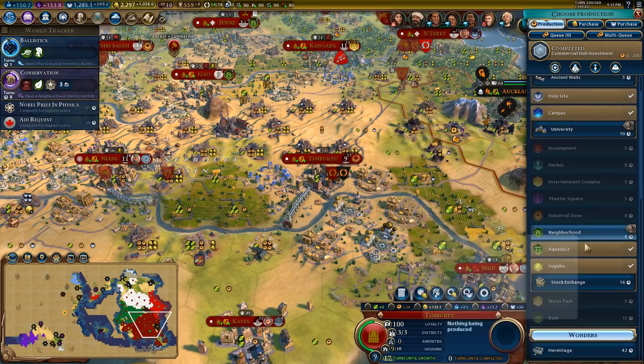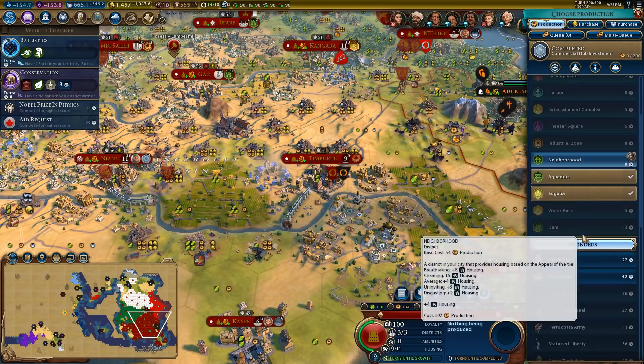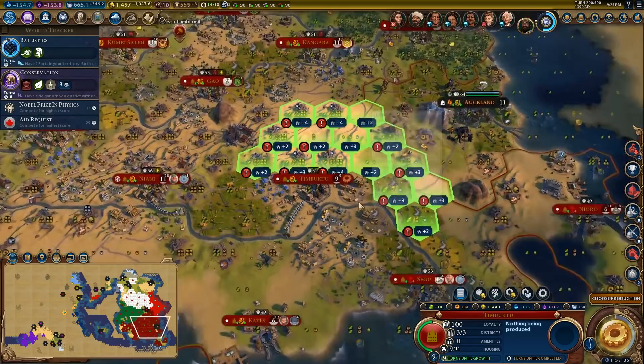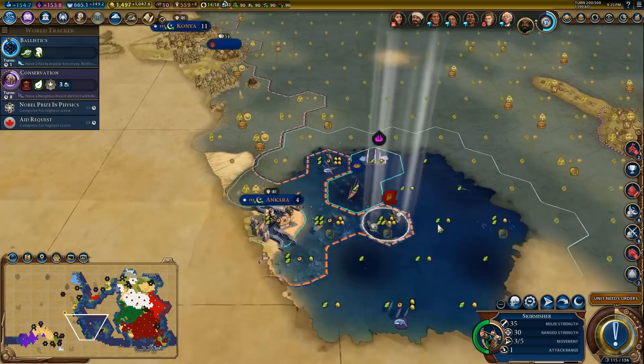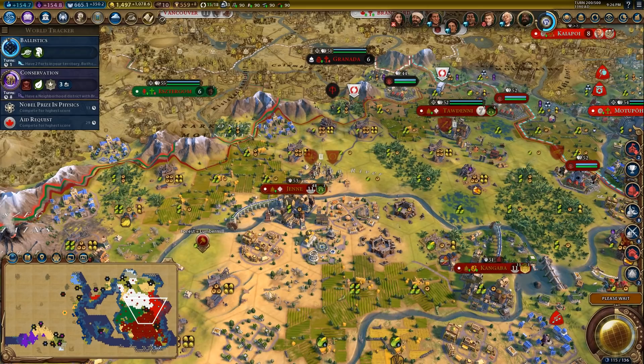Let's grab the stock exchange and the university in here. Do you need a neighborhood? You are low on housing but you don't have very good slots for a neighborhood, which sucks. Maybe you could just slowly build me a builder — it's slightly inefficient but it'll be fine. I want to have enough gold in the bank to upgrade those units next turn, and we should have enough gold.